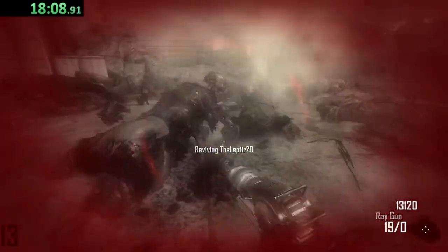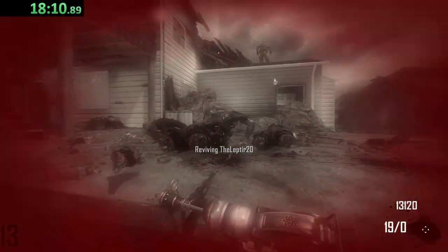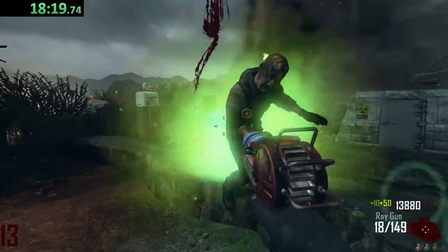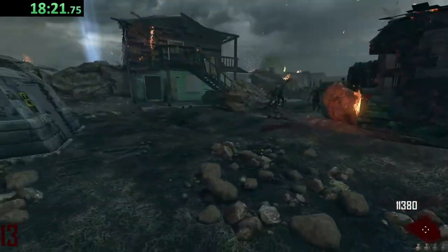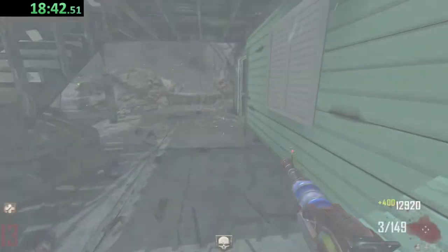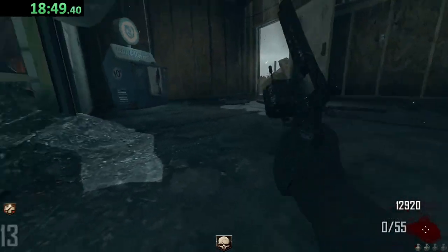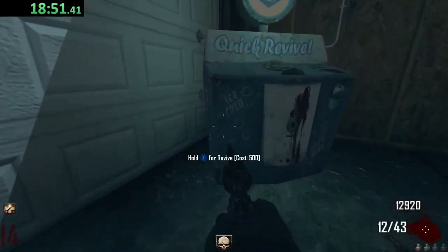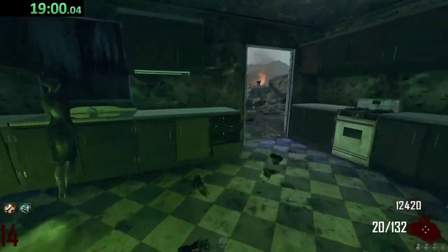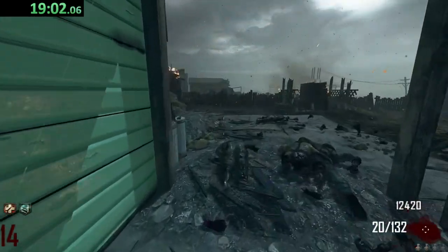Oh no — we're trapped again, God damn it. That is the second time we went down. We're going to have to be extra, extra careful as this will be our last Quick Revive. We got an Insta Kill over there — that would be perfect. Nuke — definitely will take that. So I guess I was mistaken — it looks like it wasn't going to be this round that we have a perk come down, although I will keep the Ray Gun for now, mainly because I'm just terrified.